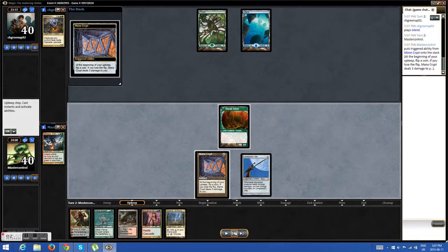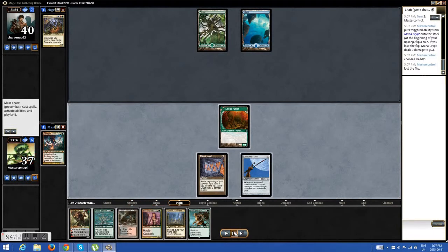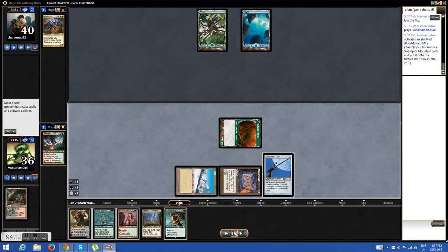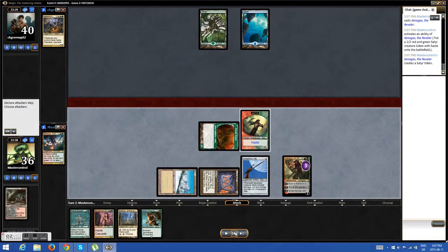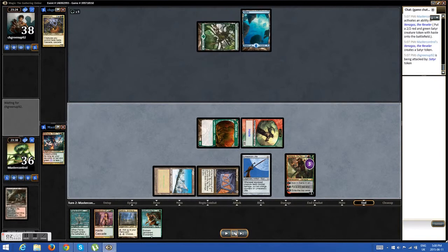I've seen Wanderer come out as early as turn two. Now I'm not too afraid. I take this turn to invest in the board state — I get my Planeswalker out, so next turn I can have two mana. I make a little 2/2 and attack. He's going to be useful, just generating two mana at this point.